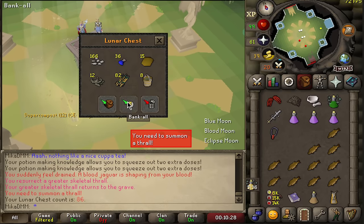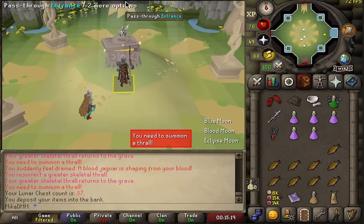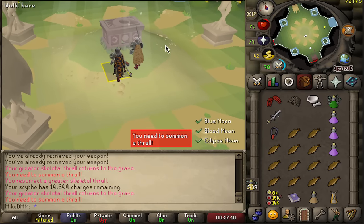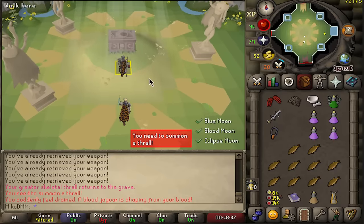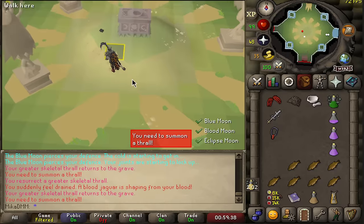Chests 87 through 93 - nothing, nothing, nothing. I want an item, man. This one is an item, I know it. It's not an item. Getting late and we're getting nothing at 90, 91. Chests 92 and 93 - I'm starting to feel like I'm getting milked.